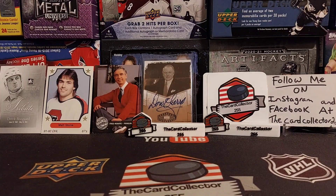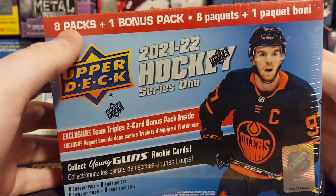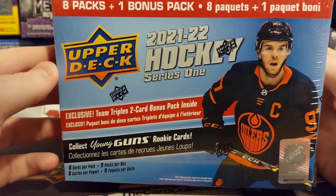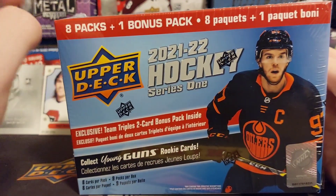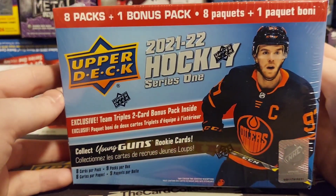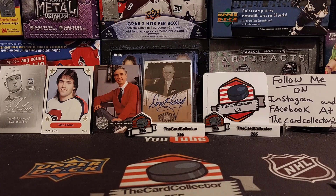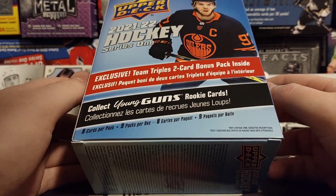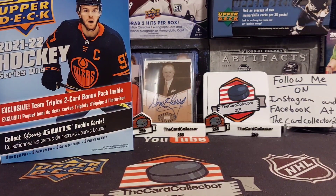Welcome guys, I am the Card Collector and today we are doing three mega boxes — eight packs plus one bonus pack. I bought these for $25 a piece. Every hundred you spend on these you get a free one, so I bought a few of these. Fingers crossed that we do pull Caulfield — very hard to find now this year at your local Walmart.